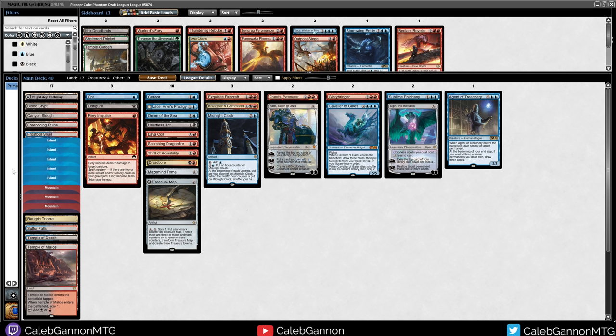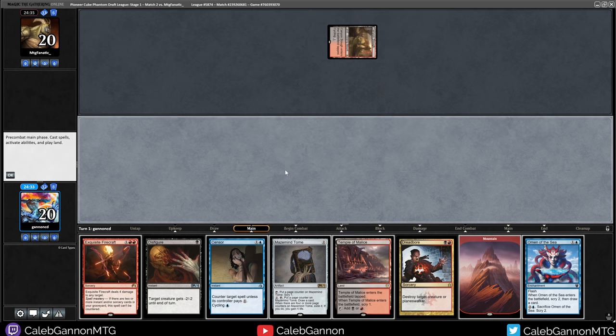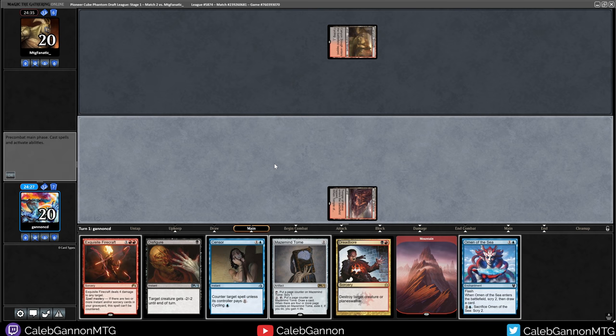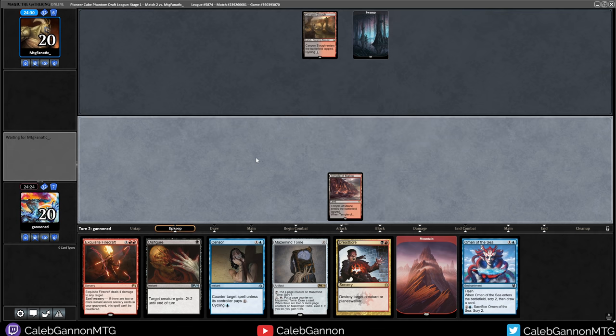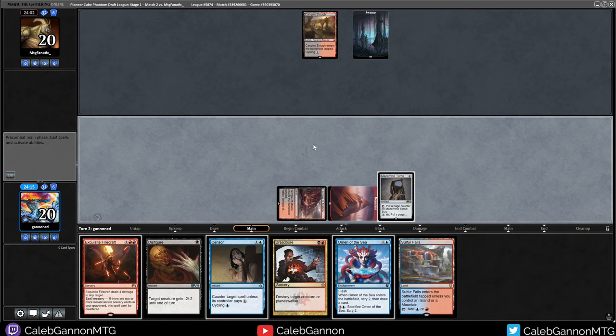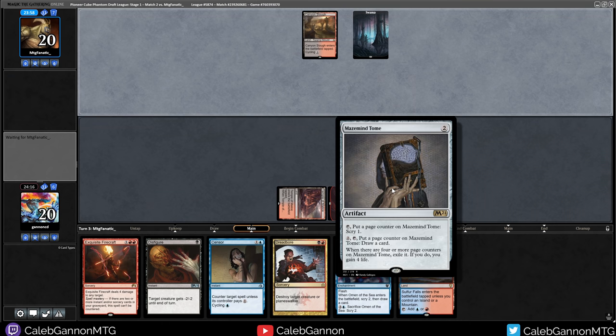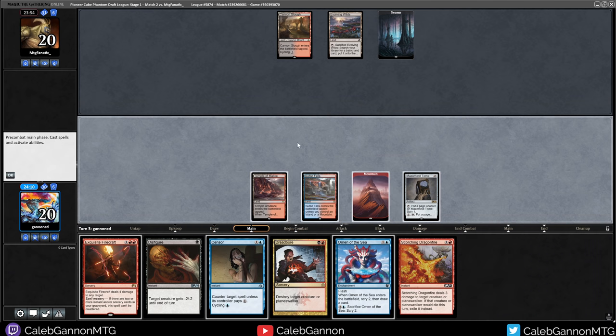We're playing against MTG Fanatic. This hand looks fantastic — we'll keep. We need a blue mana but we have like eight islands. Opponent knows what's up. Deck, island on top. Colton's Command — I'm actually going to scry that to the bottom because short term or long term it might be good, but the way we lose is not hitting a third land on time. We just have to get through as many cards as possible to guarantee we can hit land three on turn three, especially a blue source, so we can censor their four-mana Planeswalker if they have something like that.